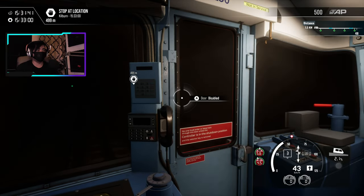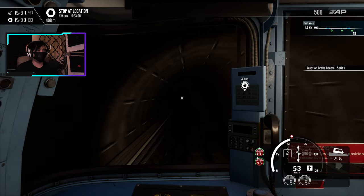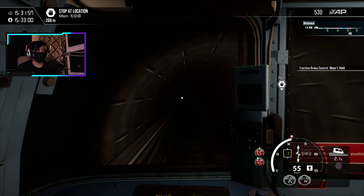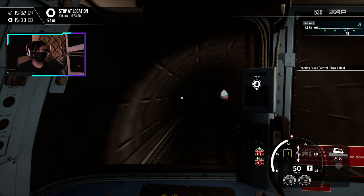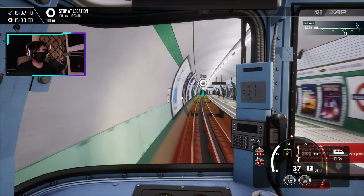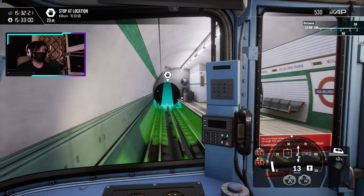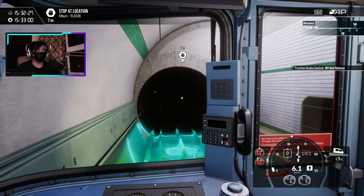This is what you're going to see for the majority of this video — just dark tunnels and stuff. This already puts my commentary skills to the test. There's really not much else to commentate — it's just London Underground tunnels. Let's apply some brakes here, we're approaching the station. We don't want to speed too fast. There the station appears — just got to pull up and slowly bring this to a stop.